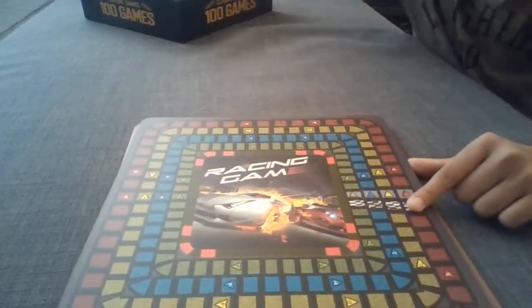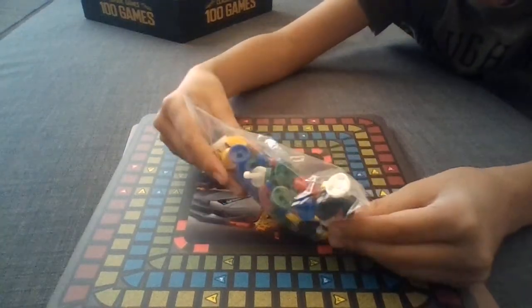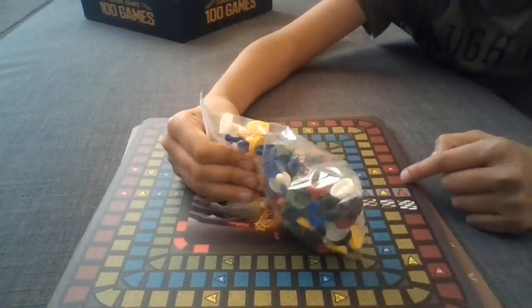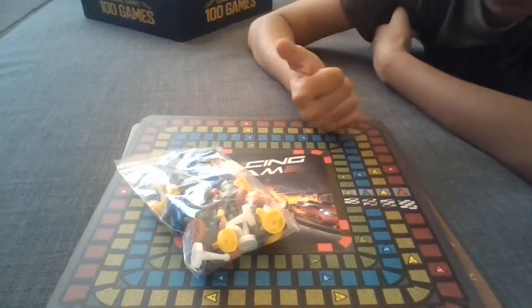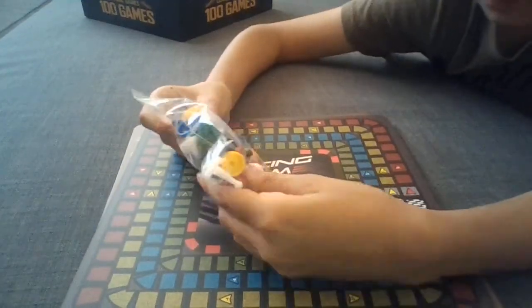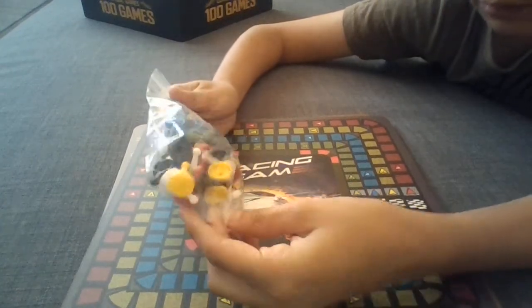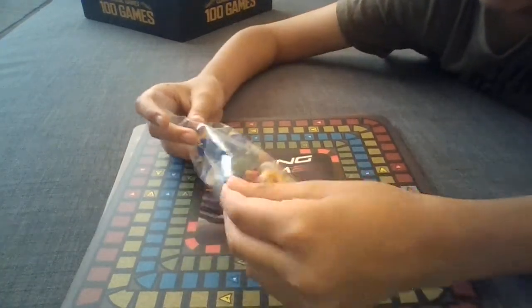You just roll a dice. You use these little things. For this game you normally use red, yellow, blue, and green. There is white and black in here but you're not going to use it in this game - I mean you could, but it's not ideal.